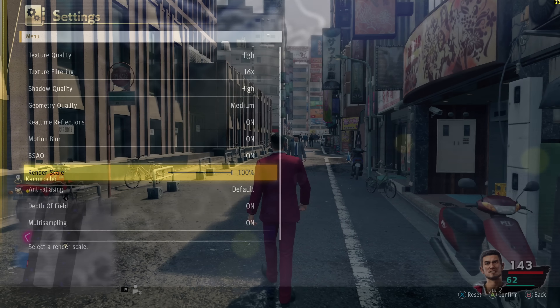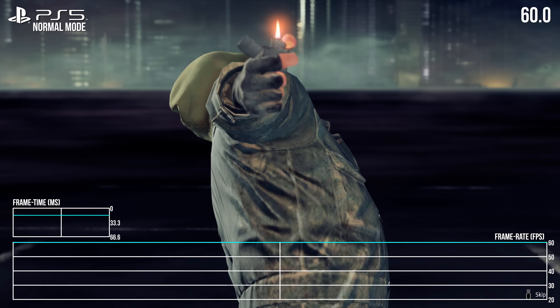For performance perspective before going to the consoles: booting Like a Dragon on PC, my AMD Threadripper 1950X and Titan X Pascal machine can handle max settings at 1440p 60 with no problem. Bumping to 1800p drops performance to an average of 50 fps while roaming the city, and going to native 4K pushes that baseline frame rate down further to 40 fps. The custom RDNA2 architecture of PS5 and Series X isn't an exact parallel, but it gives perspective on how taxing this engine can be and how high a target 4K 60 would have been.